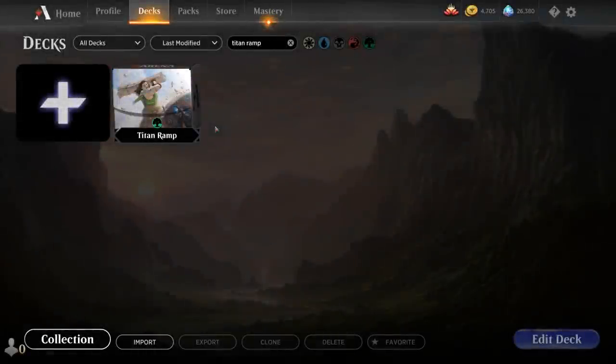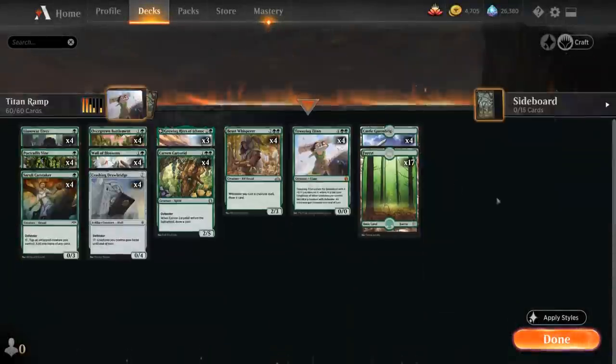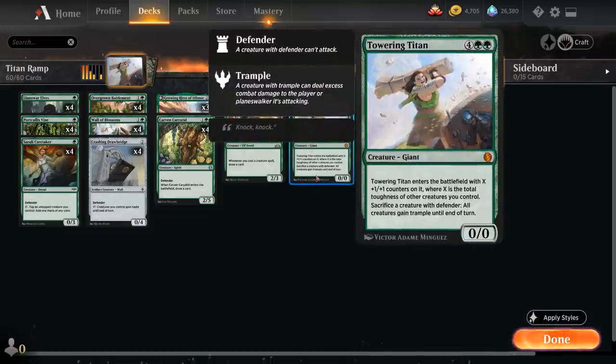Hello and welcome to another Magic Arena gameplay video. Today we're taking a look at another Historic deck — as voted on by my supporters on Patreon, we're taking a look at a mono green Titan ramp deck featuring Towering Titan, the six mana mythic rare giant from Jumpstart that enters the battlefield with X plus one/plus one counters on it where X is the total toughness of other creatures we control, and we can also sacrifice a creature with Defender at any point to give all creatures trample until end of turn.